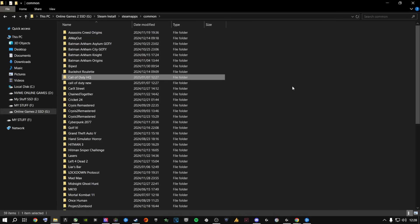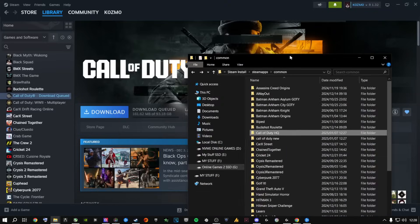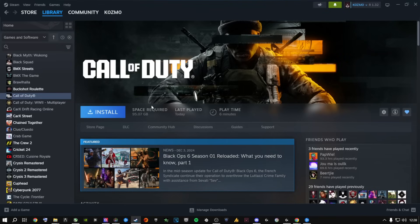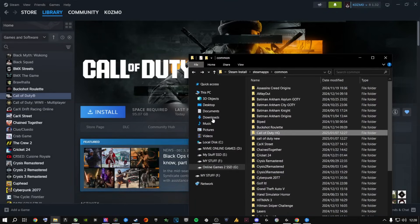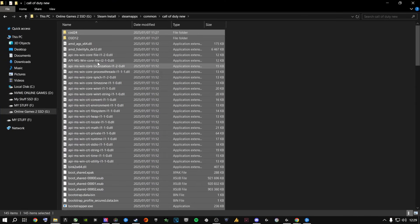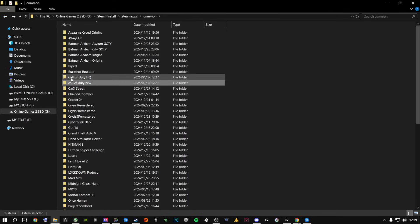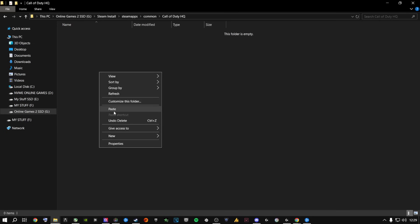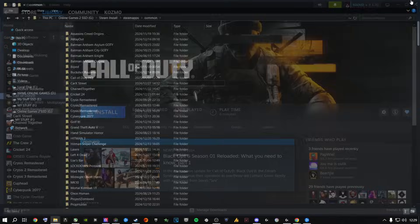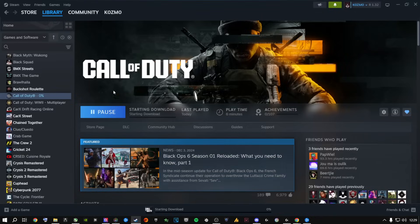Now go to your 'Call of Duty New' folder where you moved everything. Select all files with Ctrl+A, right-click and Cut, go back one level, and Paste everything into the new Call of Duty HQ folder. Once that's done, delete the now-empty 'Call of Duty New' folder. Then in Steam, click Install again, choose the same drive, and click Install.